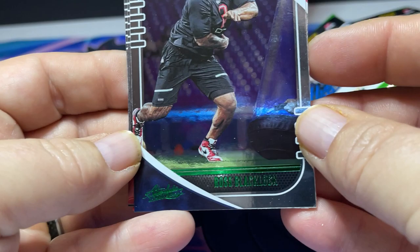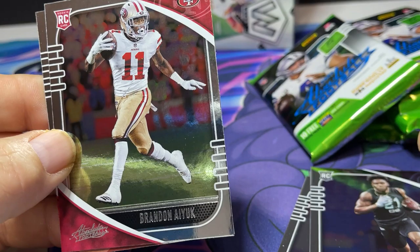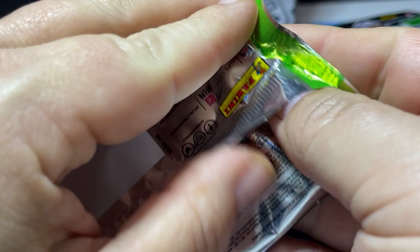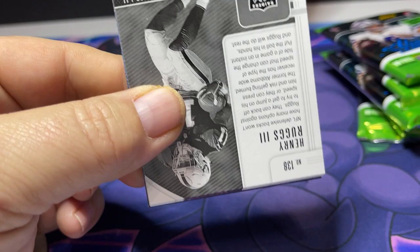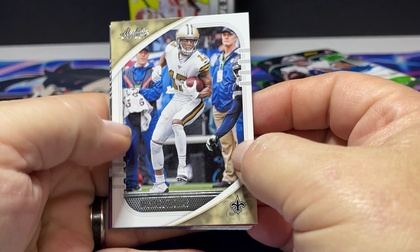We've got Lamar Jackson, Davarius White, DJ Shark Jr., and here come the rookie cards — Ross Blakemore, Tyler Johnson, Jalen Johnson, Brandon Ayuk. Divine Peoples Jones for the Cleveland Browns — he had a nice, nice game this week. Looks like those pictures were taken from the combine, so they weren't exactly in uniform yet.